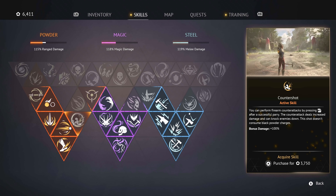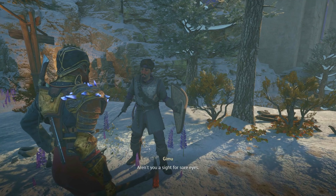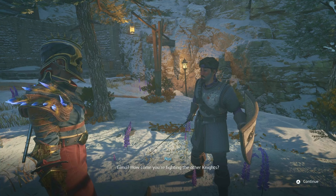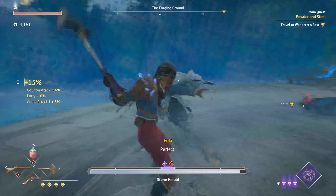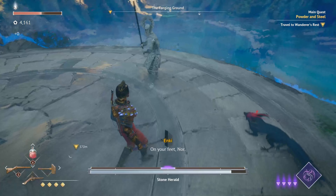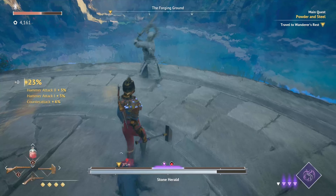Now onto the miscellaneous achievements. These are a mixed bag, including things like Mistakes Were Made for dying 10 times, and Sure Beats Walking for activating 50 skulls that open rifts for fast travel. There's also A Name for Yourself, where you need to convert at least 1,000 battle experience into reputation in a single claim. This is the simplest of these achievements. We'll get on to the hardest ones next.